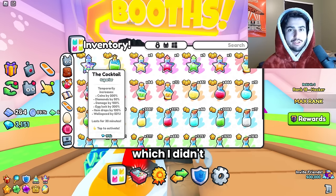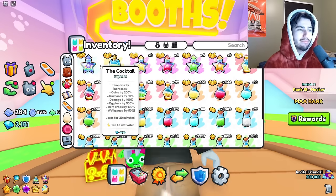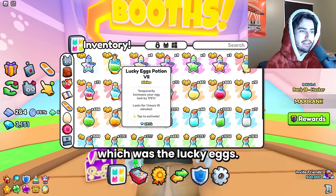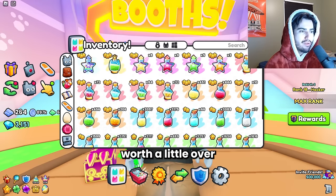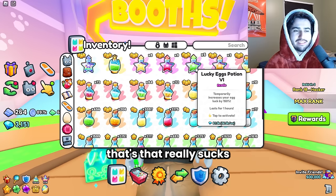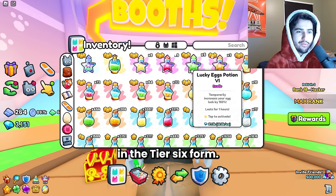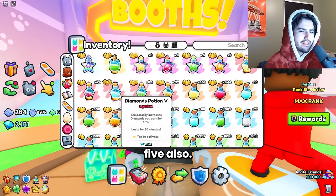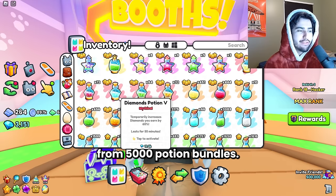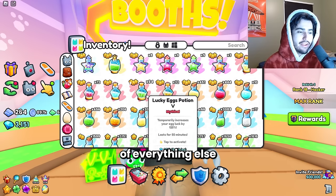We actually got a cocktail potion, which I didn't think you could get from the potion bundle, but apparently it's possible — we got one from 5,000 of them. We got a single tier seven potion, which was the lucky eggs. Pretty good. We got over 20 tier six potions, but no diamonds unfortunately — the diamond tier six potion is like a hundred K, so it's unfortunate we didn't get a single one of those. We only got one diamond five potion from 5,000 potion bundles, so that kind of sucked. Definitely not a good way to get diamond potions, but we got a lot of everything else.